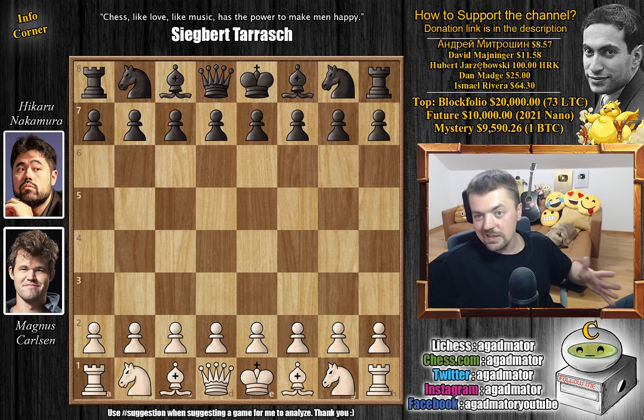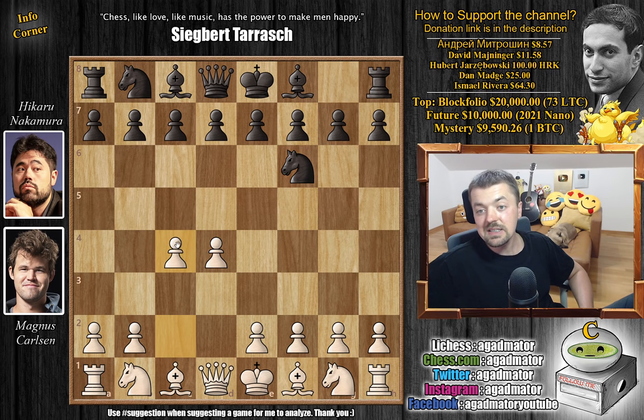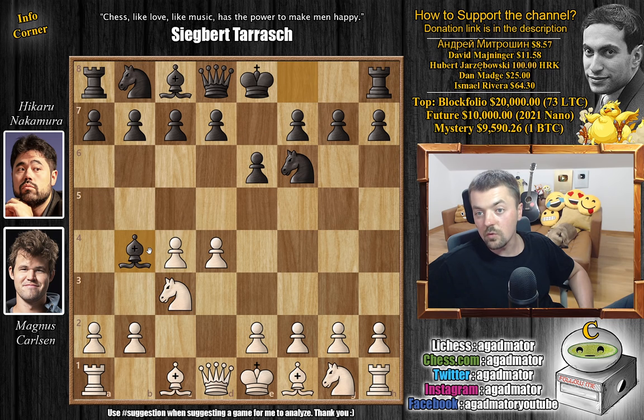Hopefully that will get fixed with maybe the second or the third video. But that being said, let's check it out. Magnus has the white pieces and he opens with d4. We have knight to f6 by Hikaru, c4 with e6, knight to c3, and now bishop to b4 - going for the Nimzo-Indian defense, which is a very nice attempt with black.